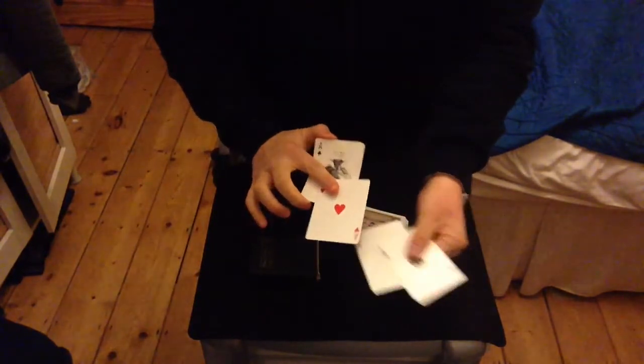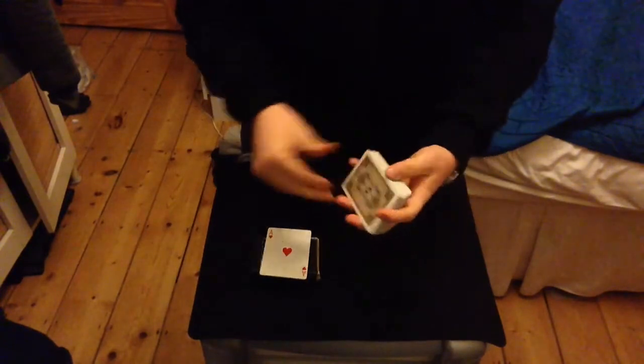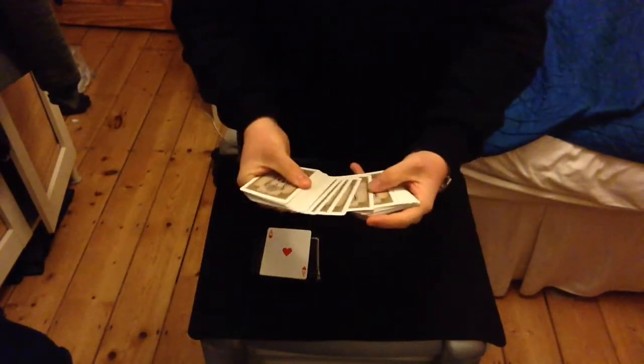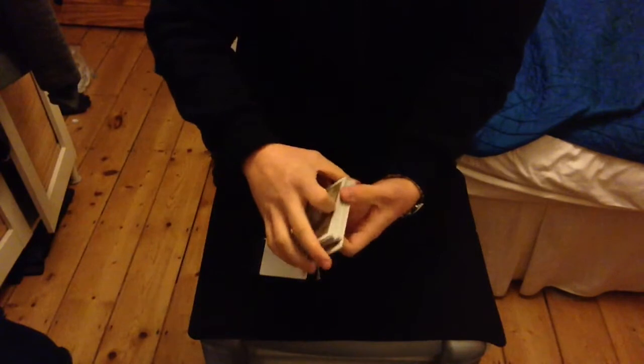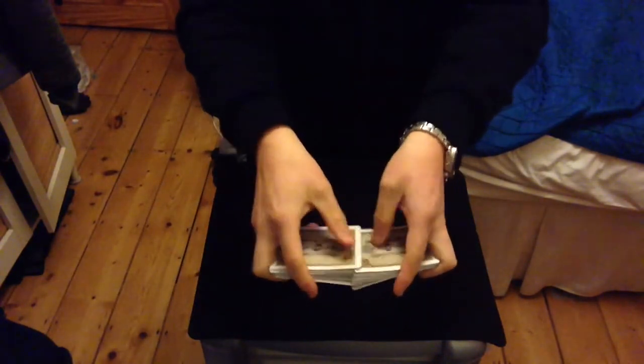So the Aces are going to start here. I'm going to place those on the card case from the beginning and have any card taken. Let's say they take the Son of Hearts. This card will then be lost in the centre of the deck and buried — never to be seen again, at least for the time being. I'll shuffle them in the pack like so.